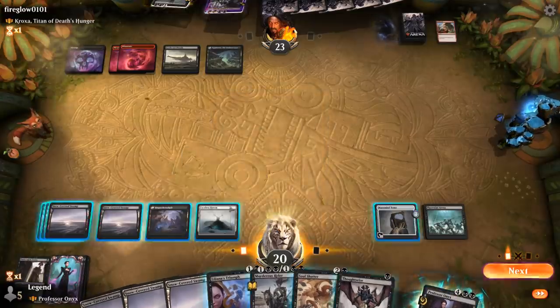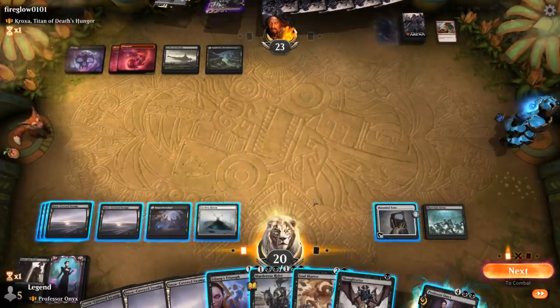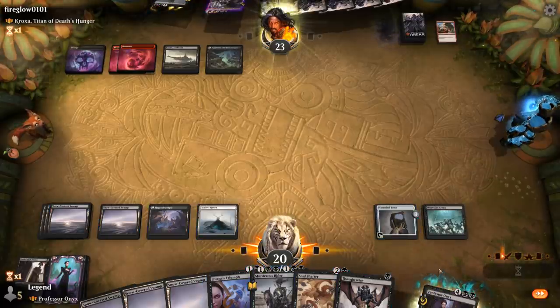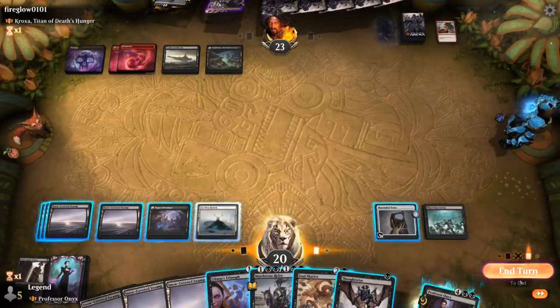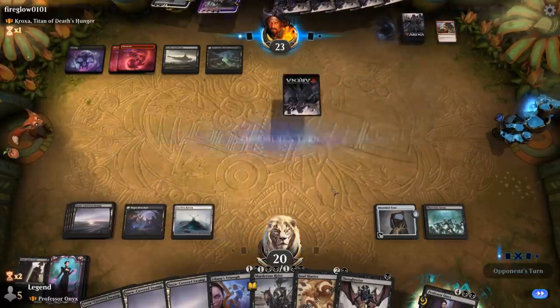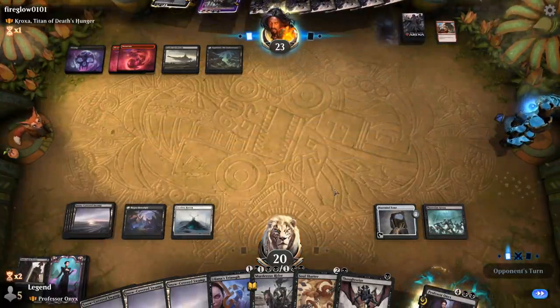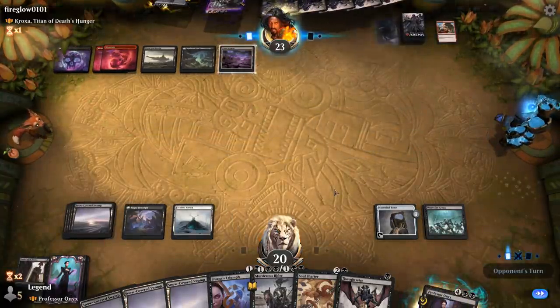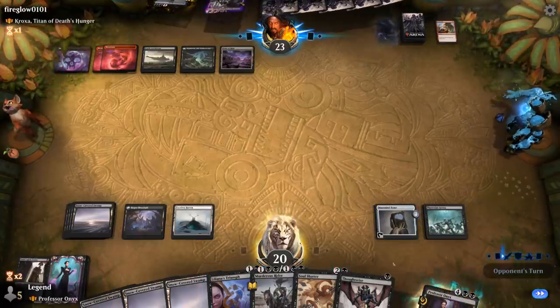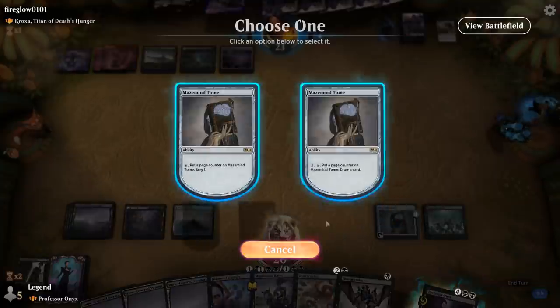We don't want to put Faceless Haven in harm's way. We could draw with Tome and then play something else, or just pass. Next turn we'll hit them with Thoughtseize plus Onyx, or if they're tapped out, Onyx plus Thoughtseize to trigger Magecraft. Our opponent's Field of Ruin could hit Faceless Haven — that's fine. We draw Blood on the Snow, another way to get our planeswalker back from the graveyard.